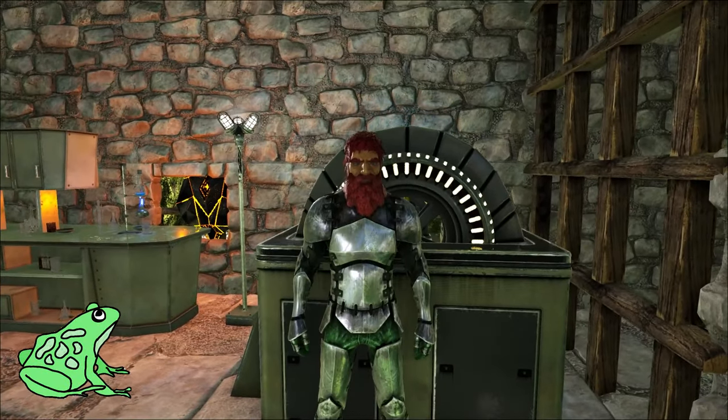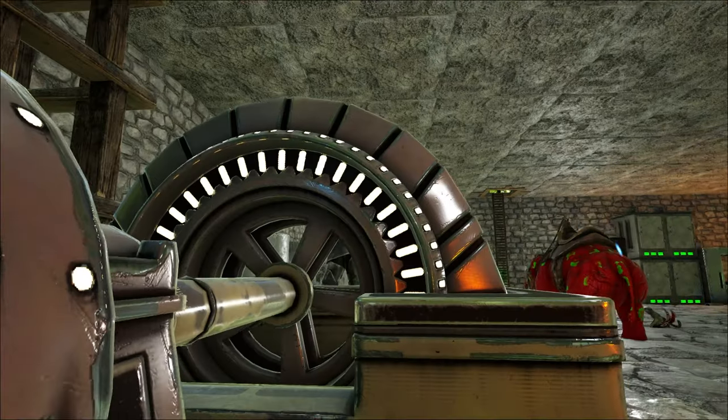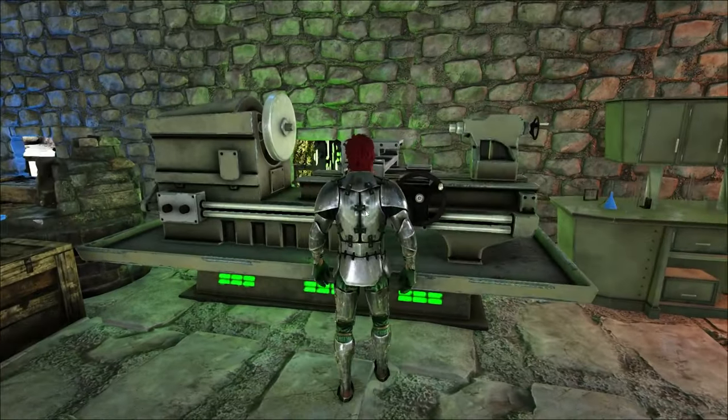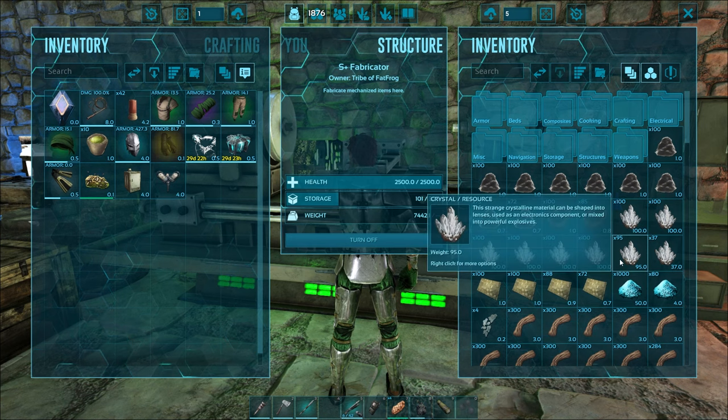Hey everybody, it's Fat Frog, and today in ARK: Survival Evolved I thought I'd do a quick tutorial on how to set up a simple electrical system like we've got over here. We're going to do it at our little forward operating base over by the wyvern trench, so let's get started and see what it takes to make these things.